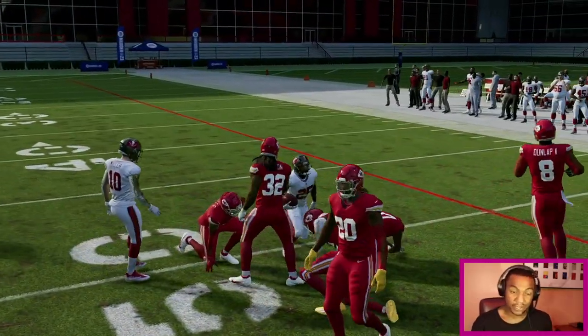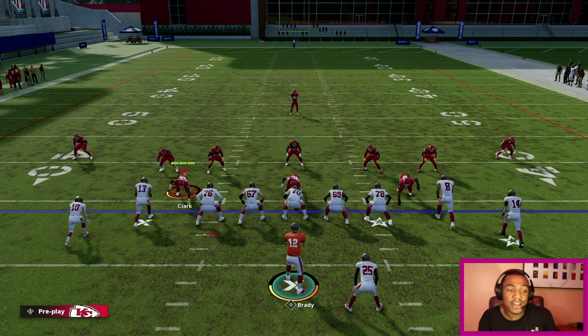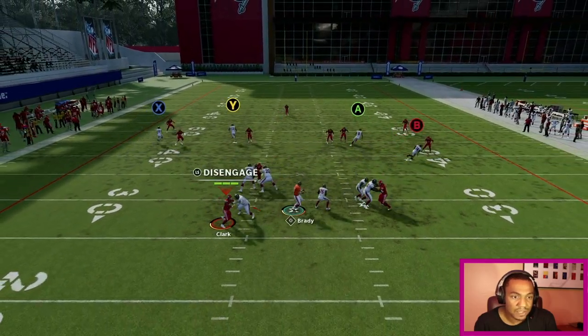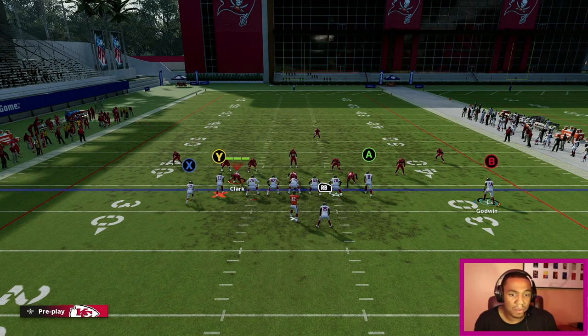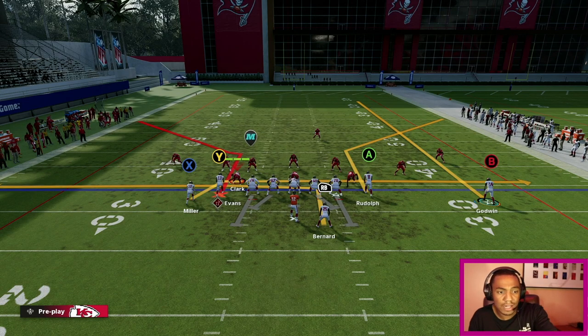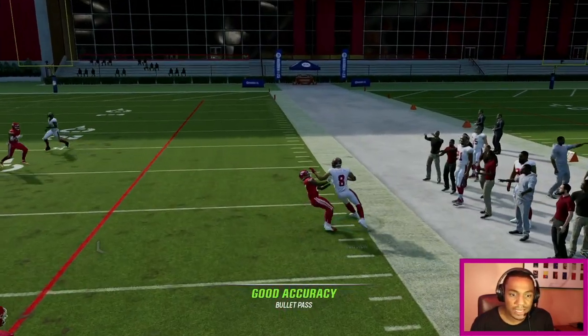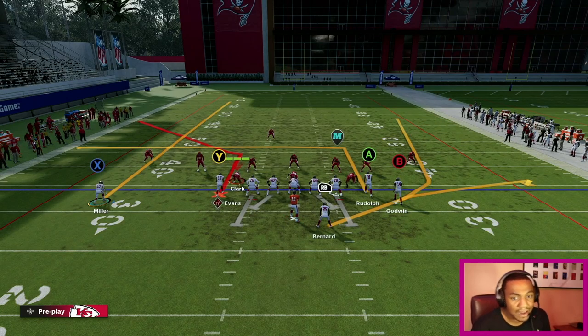We ended up breaking that run off for about 15 yards. Getting into the Bench concept against Cover 3 — you want to be very creative. I'm not telling y'all to run this offense the exact way I show you; you want to account for what your opponent is doing and their tendencies. Motion out Scottie Miller, you're gonna have Mike Evans pretty much every single time. For the right side, I can motion Chris Godwin, but don't keep doing the same thing. If you see he's in zone and dropping, put Giovanni Bernard on an in route, mix things up.